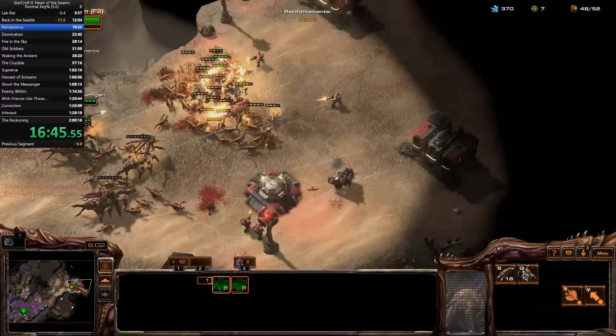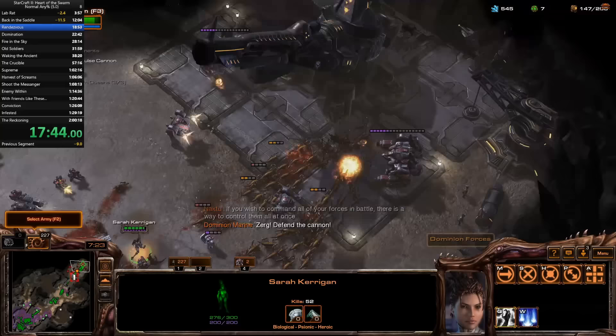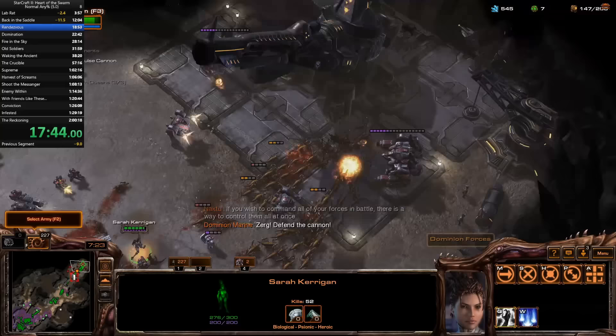After the main Terran base falls, there's a small eastern outpost that remains. Kerrigan blasts the bunkers, the Zerglings flood over it, and it falls as well. After a quick cutscene, I'm given an enormous army. I send everything across the map and kill the objective. After the mission, I grab Metabolic Boost for Zerglings and head off to Char.